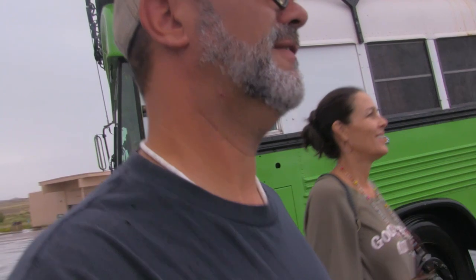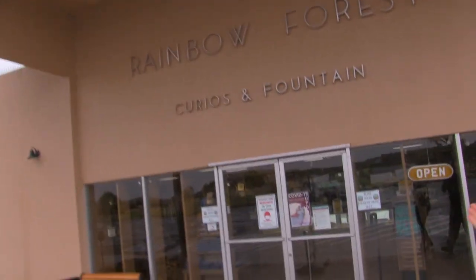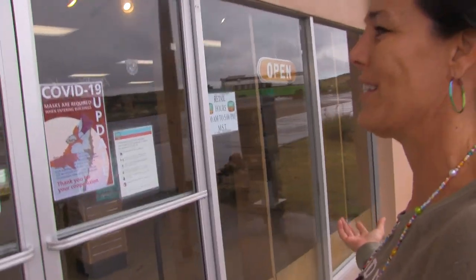As per tradition, we have to go get our fancy park pass stamped and our passport stamped, and then we have to get our little staff medallion. That's why we're here. It's blue sky over there - we better hurry up to the north end. Here's the Rainbow Forest gift shop.